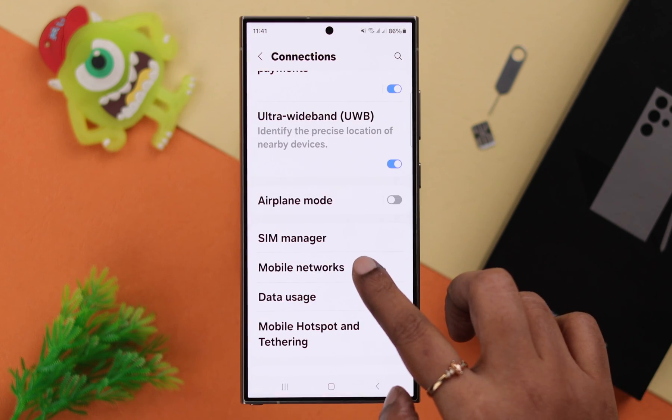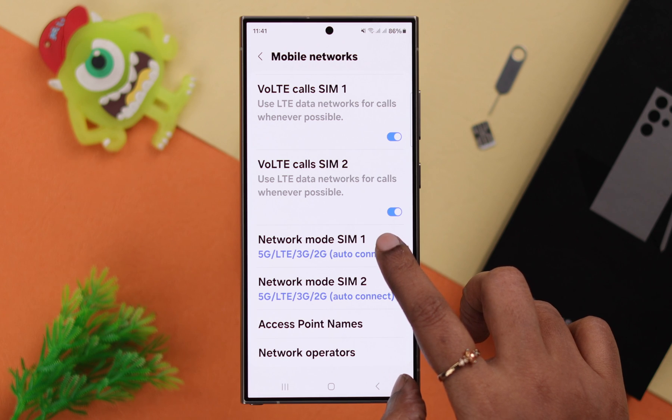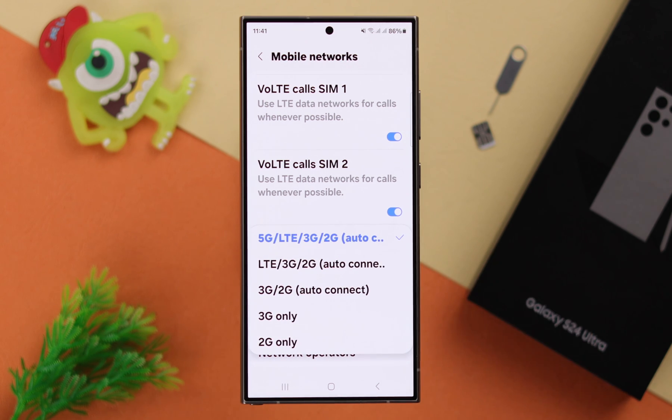After that, step back once and enter your Mobile Network settings. First, make sure the Voice LTE calls for all your physical SIMs is turned on. Don't forget to check that the network mode is selected to the first option.